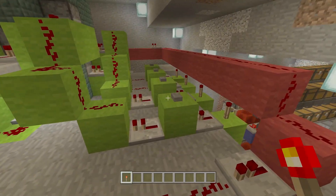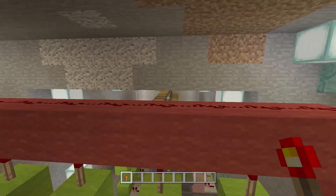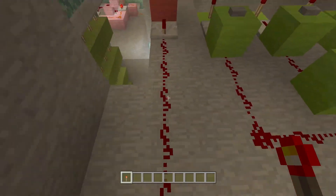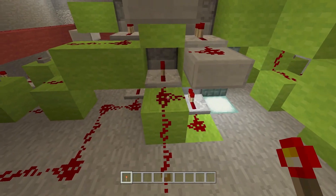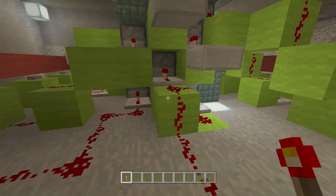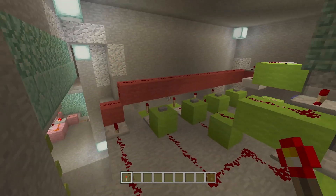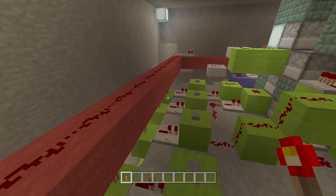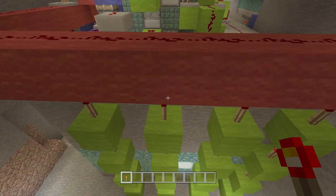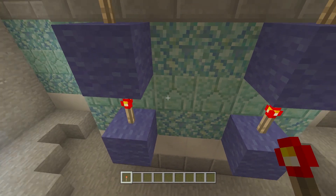You also need nether wart every single time for every potion. So on this side here is just a general line — whenever this gets powered, it will come up here and power all four of these dispensers, which give you three bottles and a nether wart every single time you press a button, since you need those for every potion.